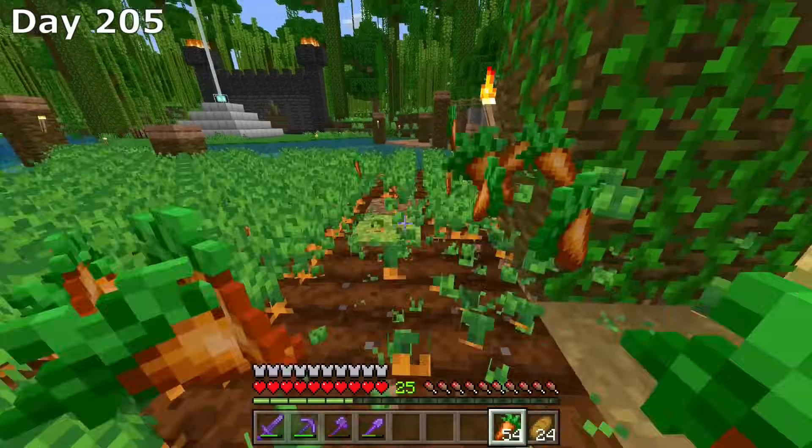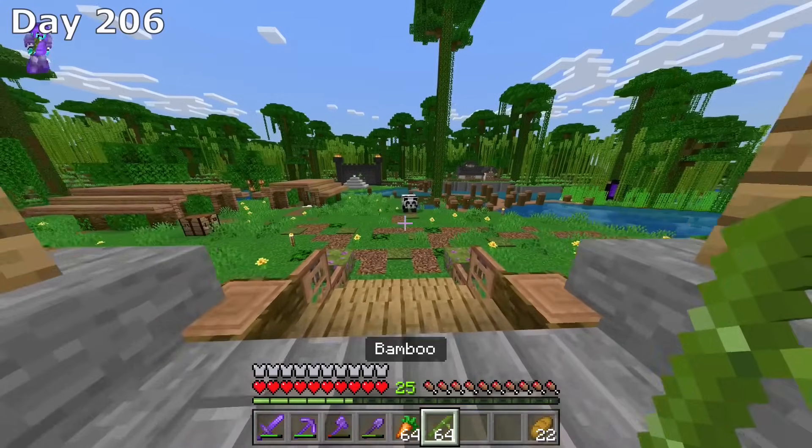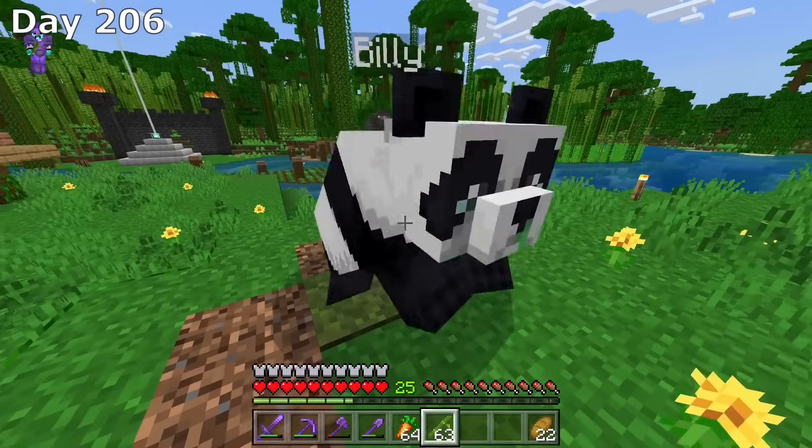I actually don't know if the lightning fact is true — they used to say it in an old movie, War of the Worlds. Great movie. I then trapped the villager, and in the meantime while waiting I farmed some crops including carrots, wheat, and sugar cane. Day 206 and I decided to feed Billy. He's been with us at this base since the very beginning, so it's only fair that he gets loads of bamboo.